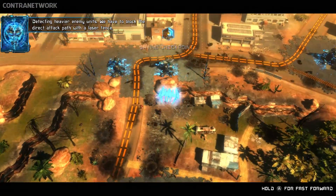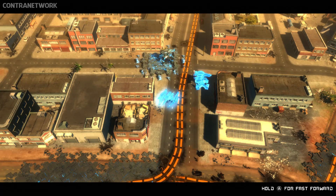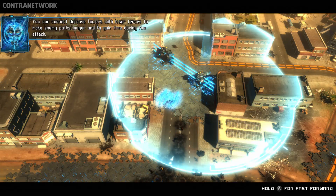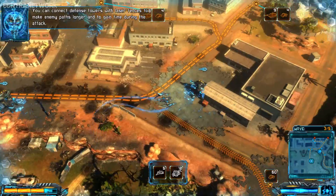Detecting heavier enemy units. We have to block the direct attack path with a laser fence. You can connect defense towers with laser fences to make enemy paths longer and to gain time during the attack.